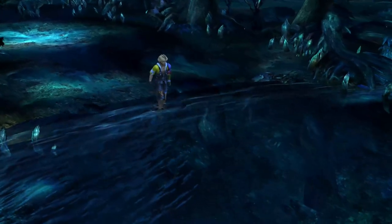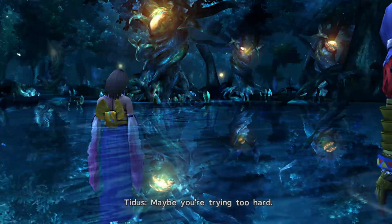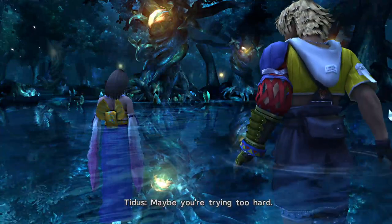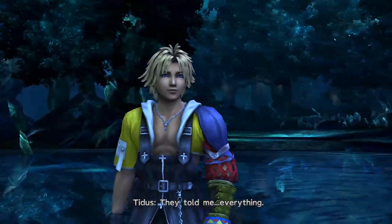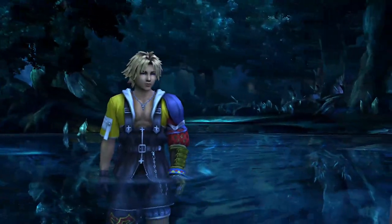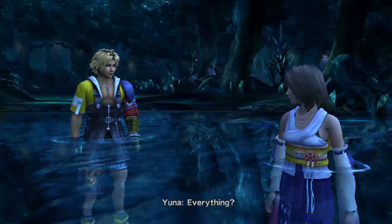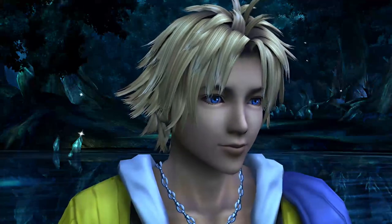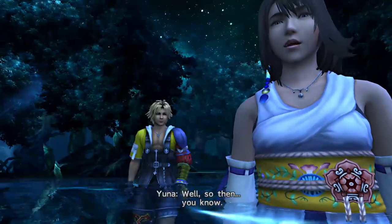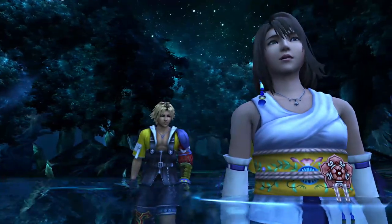We're left to lament the lack of a skip cutscene option. I'm just going to talk over this for the most part. We've got that extreme strength already with Kimari, Wakka, Auron and Tidus. Riku is our fifth character — not really going to be using Kimari very much apart from the odd situational thing like that reflect there.